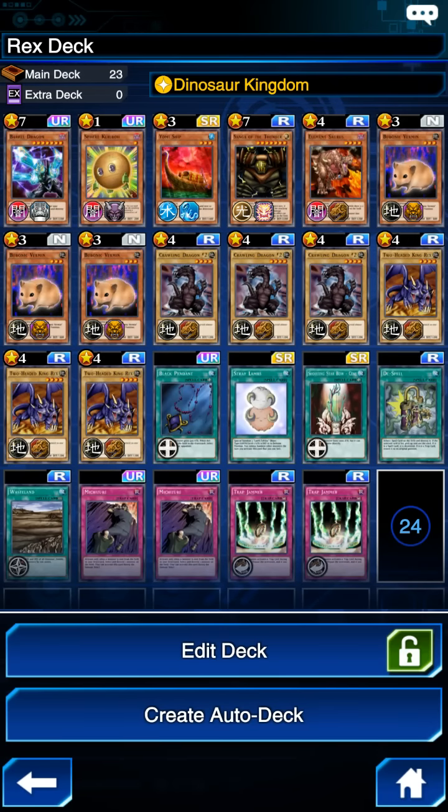Hey guys, welcome back. In today's video I'm going to be showing you my Rex Raptor deck build that I've been putting together over the last couple days. I've been testing out different things in the PvP arena and this is going to be a deck that utilizes the Dinosaur Kingdom ability, which is going to allow you to put Jurassic World out there on the field when you start, and that's going to boost your dinosaur monsters by 300 attack and 300 defense.